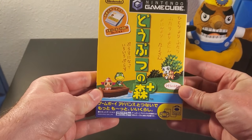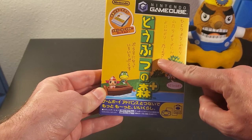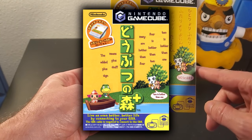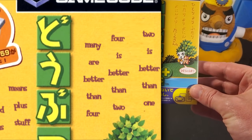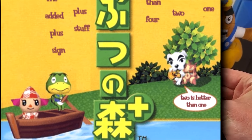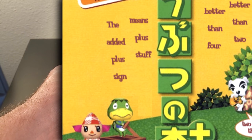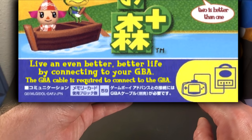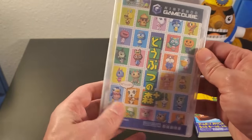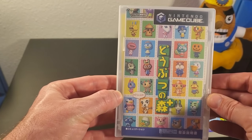Now let's look at the Japanese version, Dobutsu no Mori Plus, aka Animal Forest Plus. There's a whole bunch of Japanese dialogue on the front of the box, which Lou translated and I adapted onto an edited version of the box. It's meant to be read right to left. On the far right it says: 'Two is better than one. Four is better than two. Many are better than four.' KK Slider says 'Two is better than one,' and Kappen on the left says 'the added plus sign means additional stuff.' The little blue box says: 'Live an even better, better life by connecting to your Game Boy Advance.' GameCube game boxes in Japan are also a lot smaller, sized to roughly match the discs.